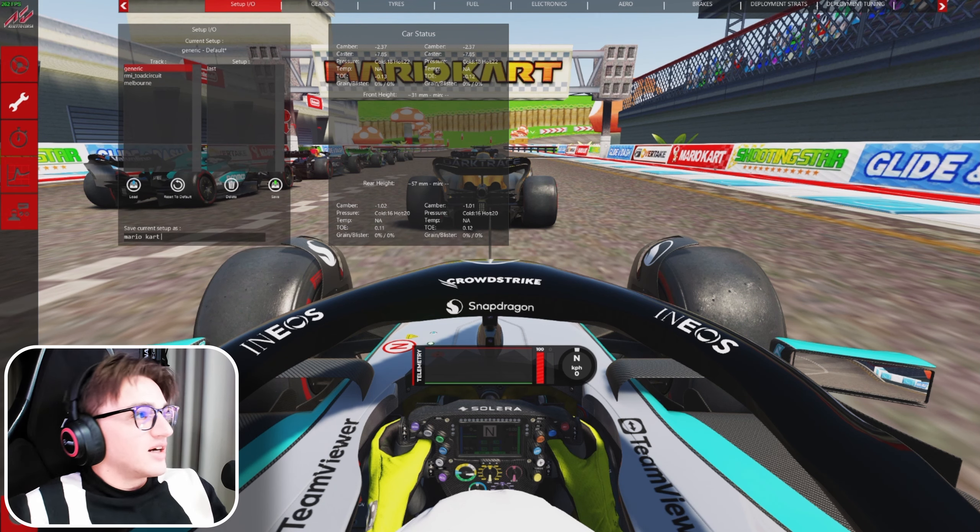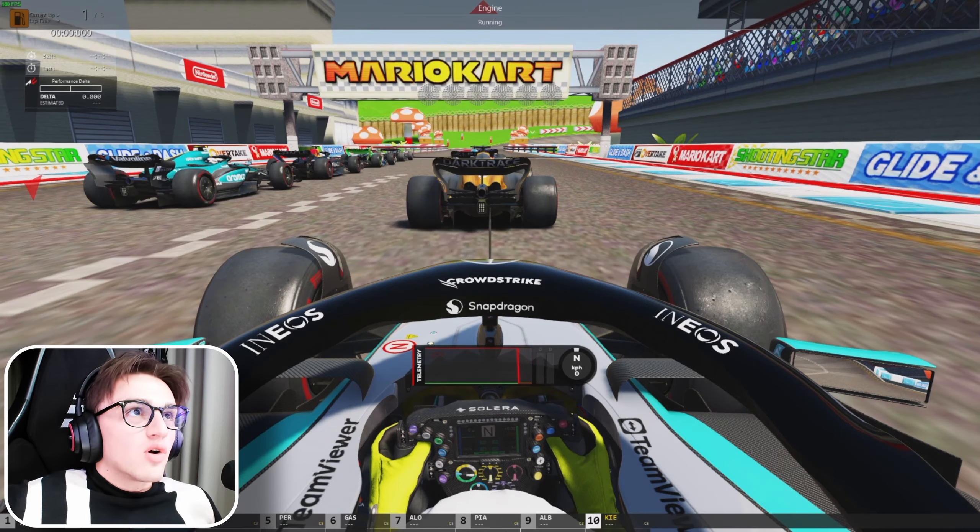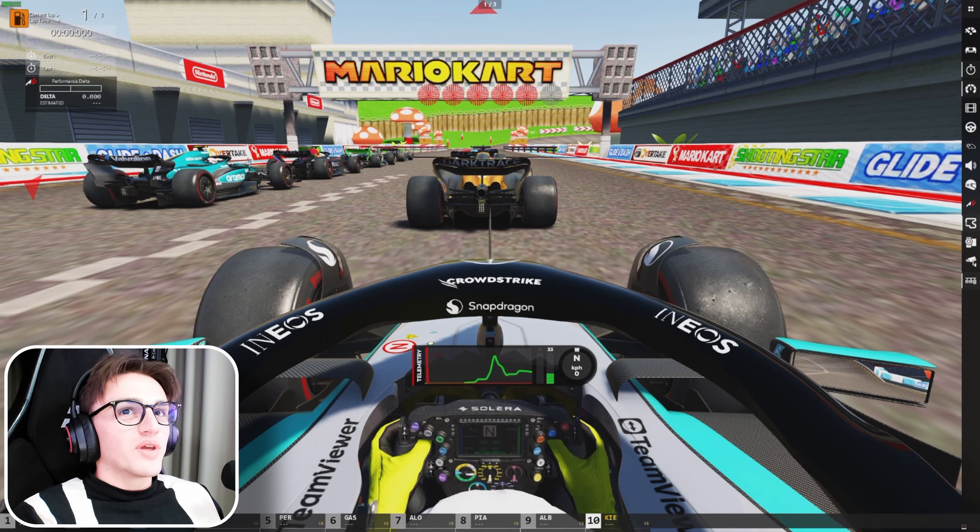Call it generic kart and save. Here we go — five or six lights on Assetto and away we go.